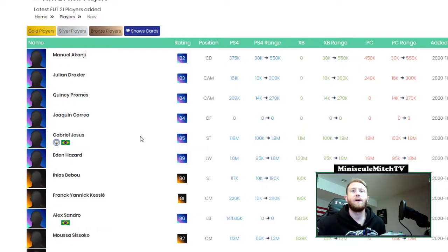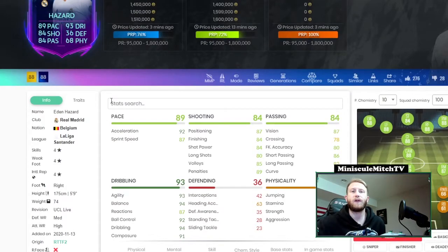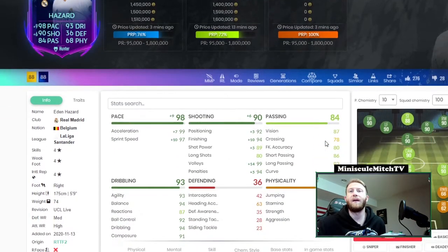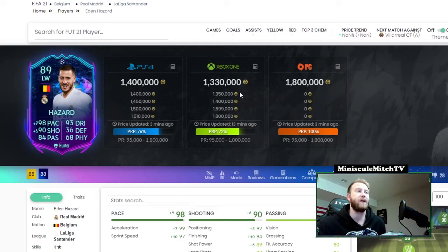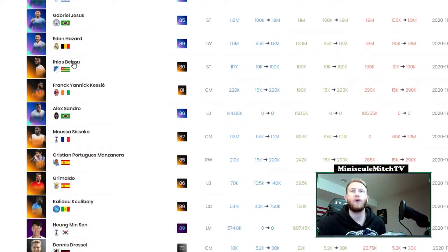Next up we have Eden Hazard at 1.3 million — four-star four-star, five-nine, medium/high. Pretty similar to Jesus, actually a little bit better dribbling. Throw a Hunter on him and this is an end-game card already honestly. Down the line a couple upgrades — Real Madrid have not been playing well, so that's something to take into account — but that card looks really solid.